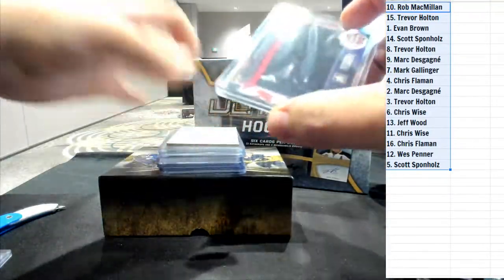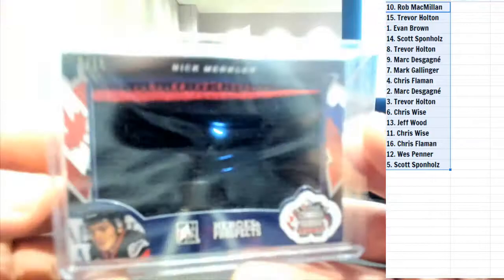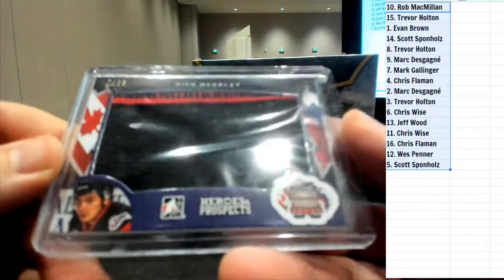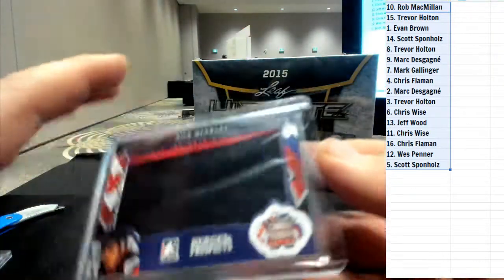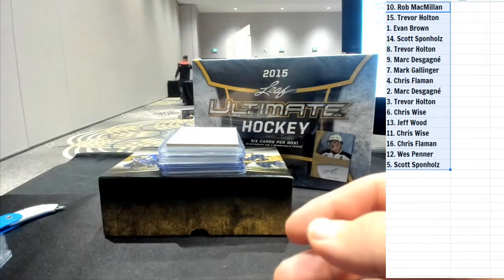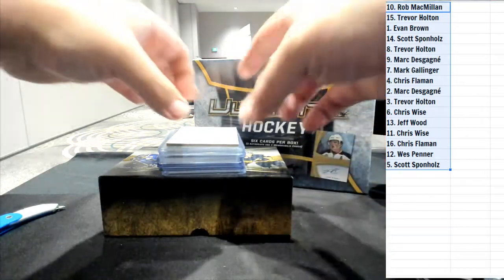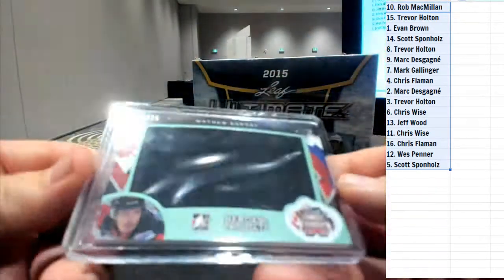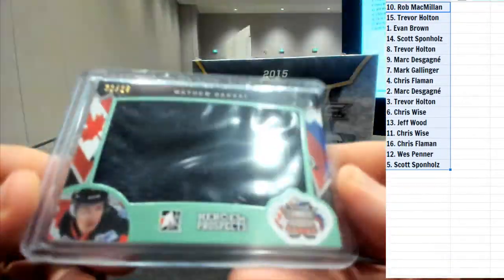Next hit is a two-color Nick Merkley, numbered to 15, heroes and prospects - you can see part of the seam on the jersey there. Following that we've got a nice Matthew Barzal jersey card, 22 of 25.